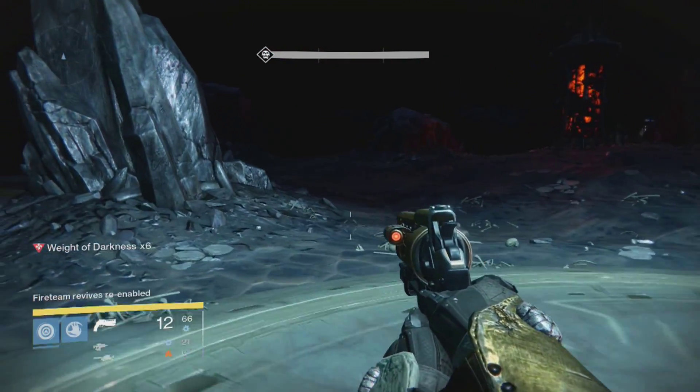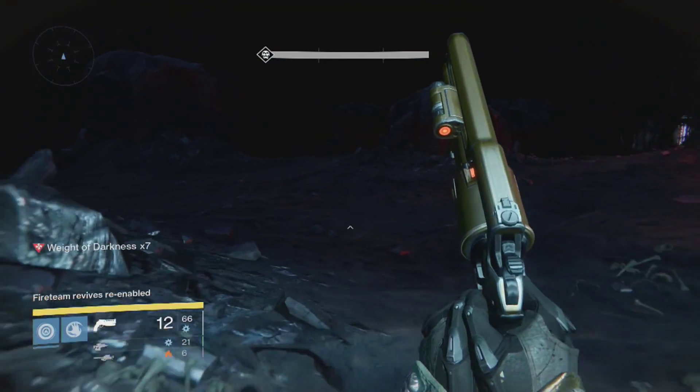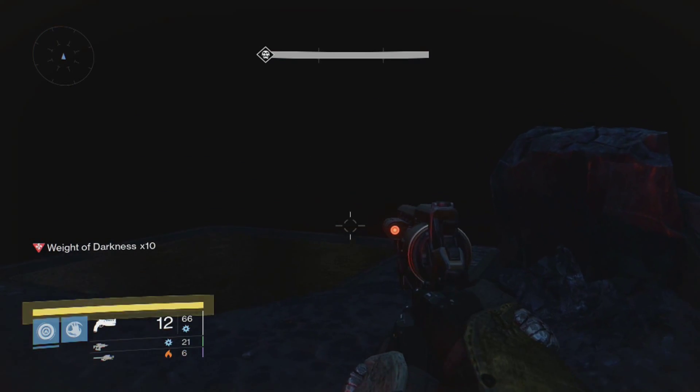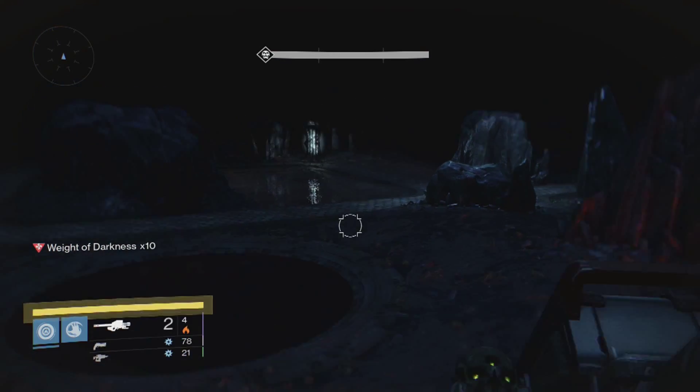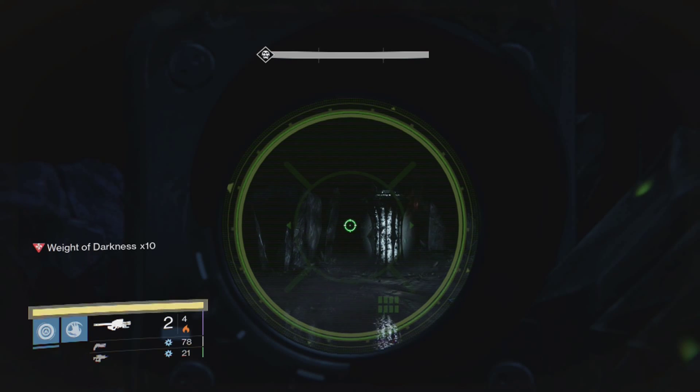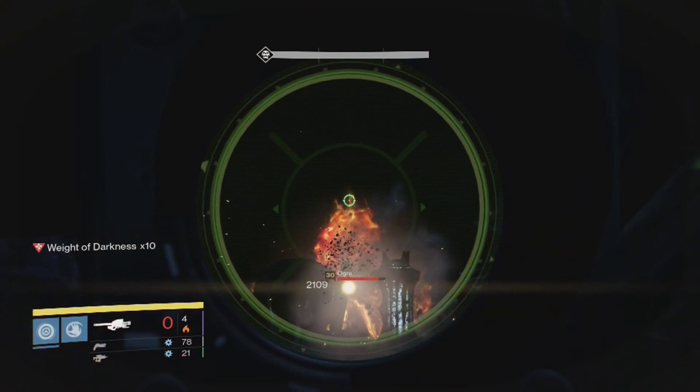Step on the plate and then run forward once again and get on the rock, which will make life a lot easier for any of you that were struggling to do this. If you don't want to get on that rock, you can jump up onto the rocks at the back of the plate just before the bridge. You can also stand there because you've lost the weight of darkness, so you should be able to get on them as well. It's entirely your choice which ones you want to stand on.